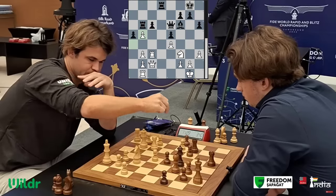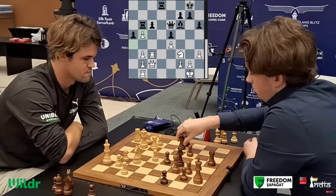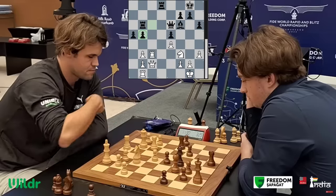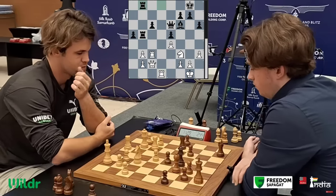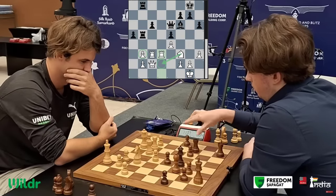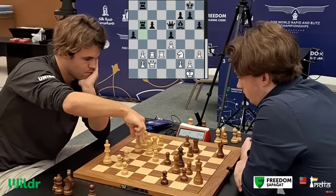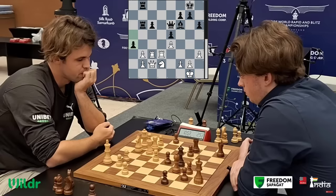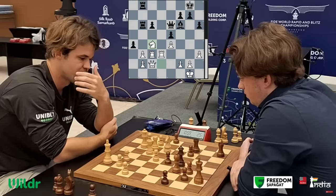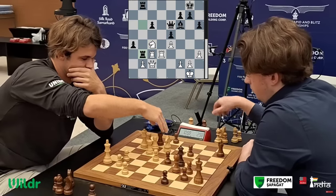Vincent comes up rook b6. Now pawn takes pawn — wow, what's happening here? After cb5, he takes with the rook, putting pressure. It was also possible to take with the pawn, which was a fine move, but he takes and rook d1. Vincent starts putting pressure on the b3 pawn, but the knight plans to come to d2. Vincent has his move ready — he goes a4 with 2 minutes 53 seconds, speeding up. Magnus jumps with his knight; it's going to be a mass trade on b3. Rook takes, rook takes.